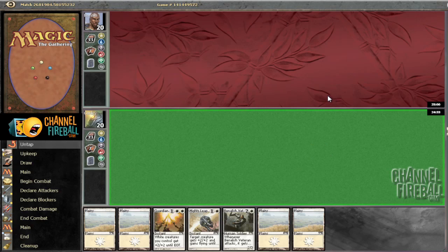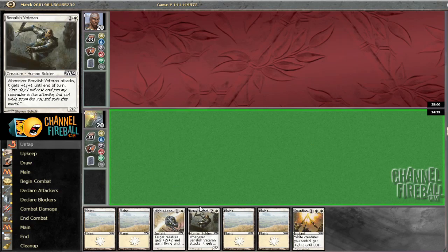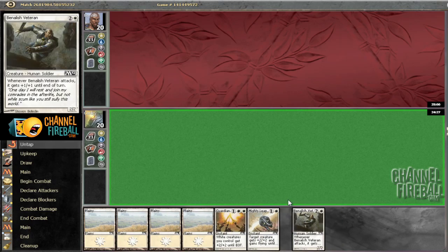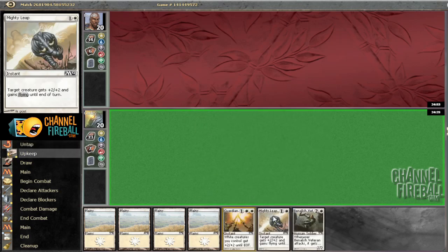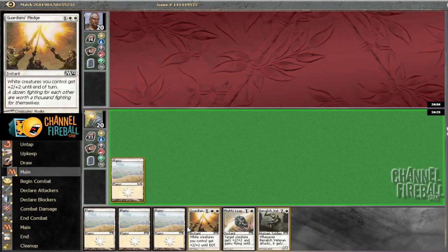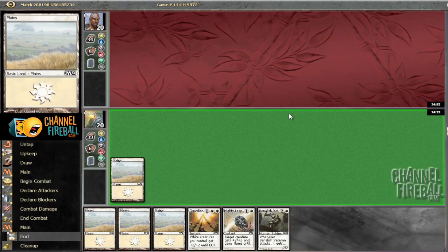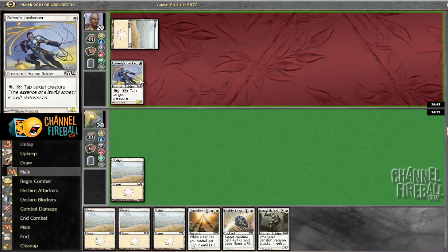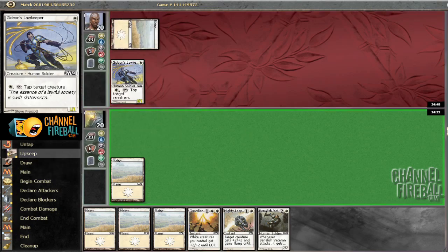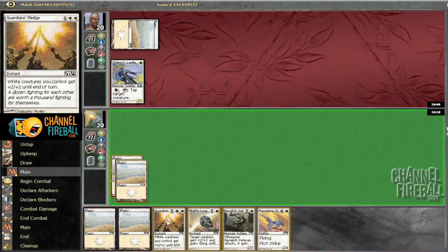All right, back for round two. I'm going to play first. I don't think this is a mulligan — we need more creatures, but I think this is fine. We have quite a few creatures in our deck. I'm not sure; I could see mulliganing that hand. Maybe if there was a mountain it would be an easier keep. Hand got much worse... hand got much better.